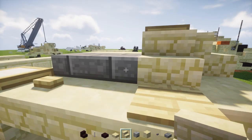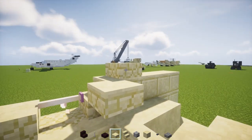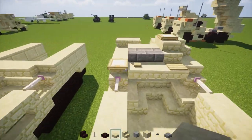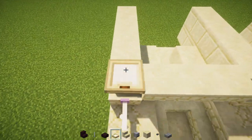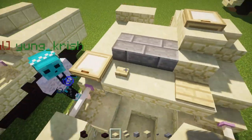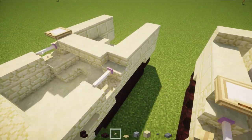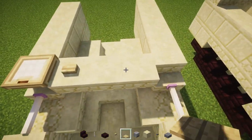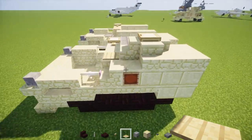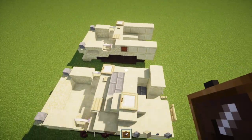Next we're going to have a sandstone — three blocks — and a sandstone slab right here. Then we're going to have a birch trapdoor right over here, a birch button next to it, and then another birch button next to it. Skip a block and add a birch pressure plate. Then we're going to have a frame on this side — that's going to be like a spare tire on this side.